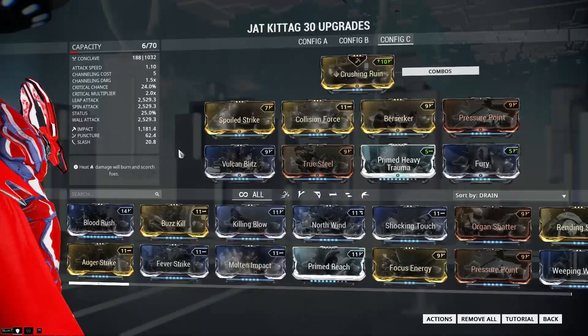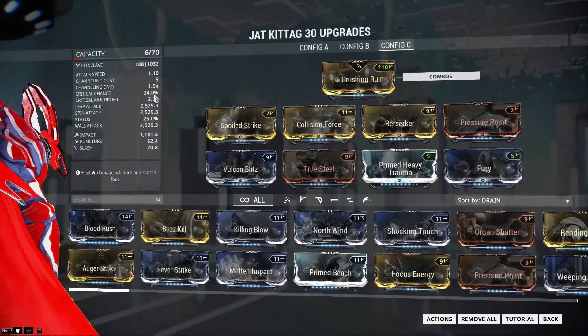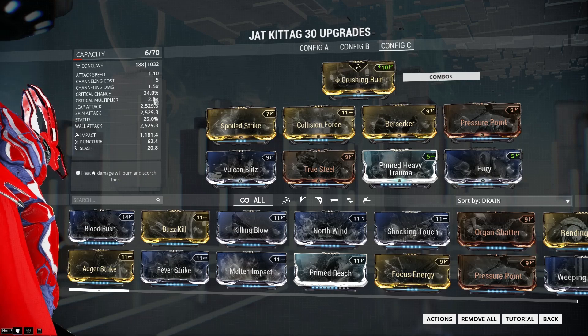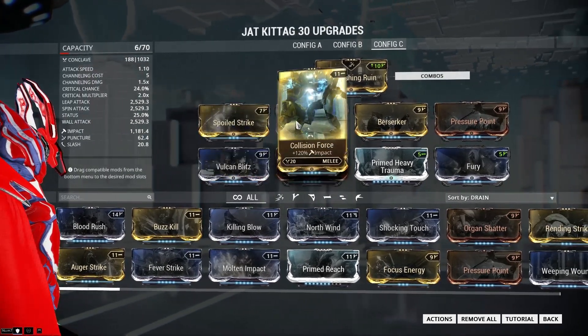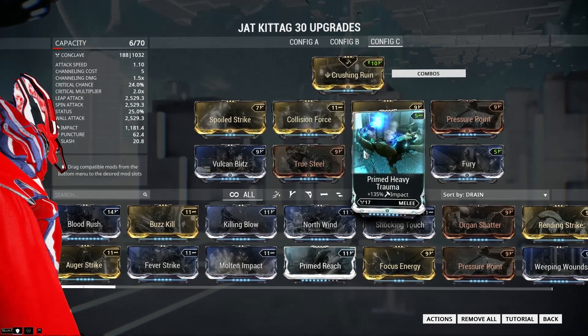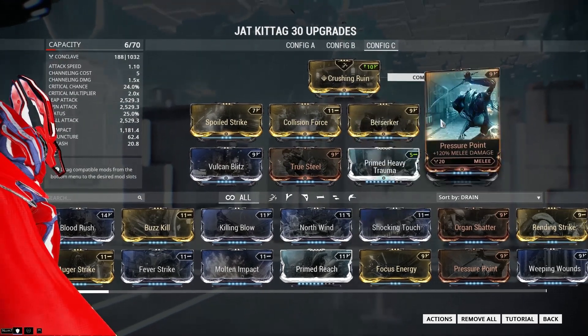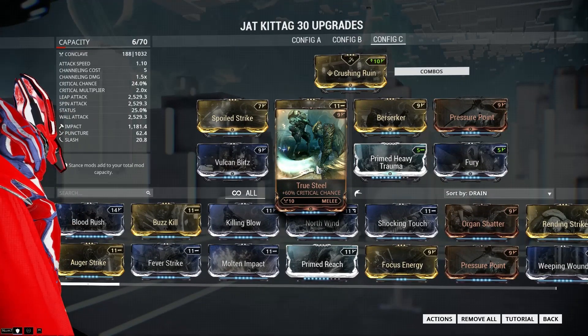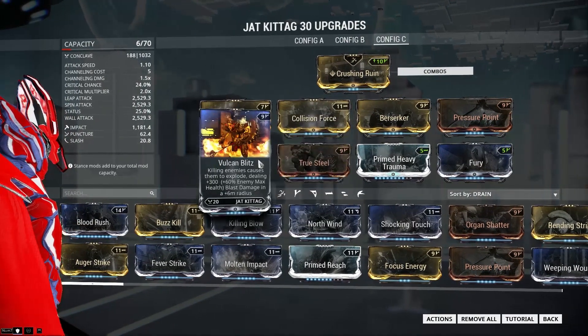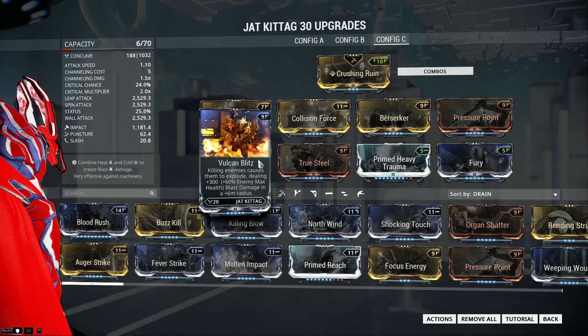Our last build is an impact damage build with a lot of critical chance. We also have the Berserker mod for some extra speed when we hit a critical hit, and of course the Fury mod for extra speed. And of course the Vulcan Blitz — the mod it is all about.